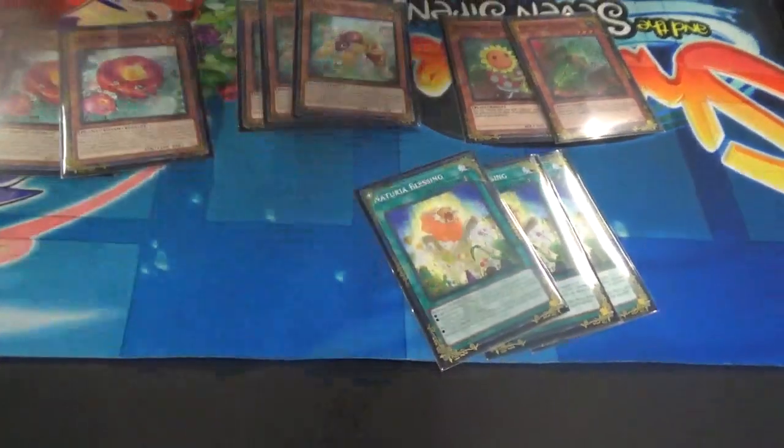Next up we're playing 3 Blessing and 3 Sacred Trees. Back when the trigger first came out people were talking about Sacred Tree at 2 — no, you played 3. You definitely played 3. Especially now that you're playing the Runic package. Hyugen Pitch Sacred Tree is the best combo in the deck. There is no combo better than Hyugen Pitch Sacred Tree.